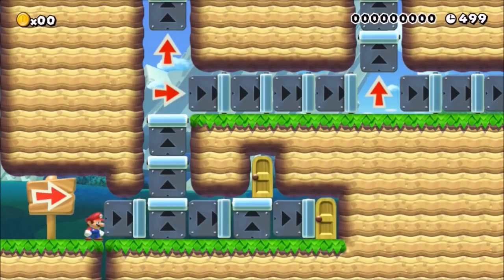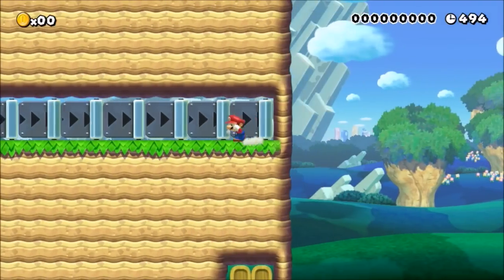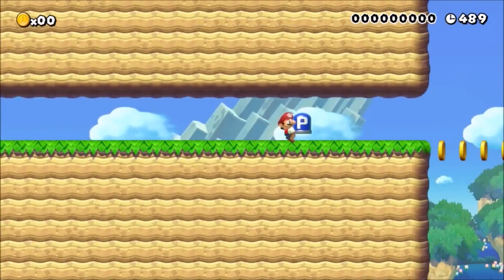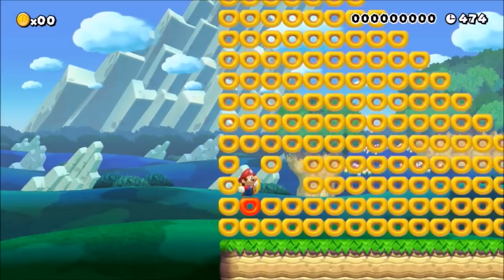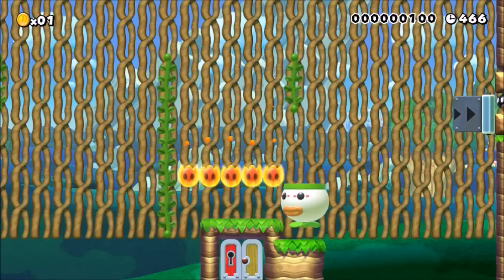First thing you need to know about this level is that these two doors kill you. Also, don't go all the way up or all the way right, as they're both dead ends. What you need to do is grab this hidden P switch, then go up to the upper path and use the P switch to reverse these blocks. Then go down here, get this hidden key, and go into this pipe. When you go down here, you'll want to insert this key into the farthest left door because the other doors will kill you.